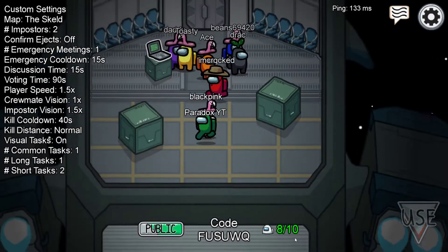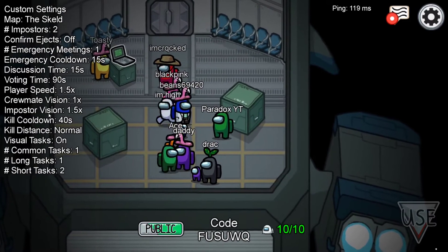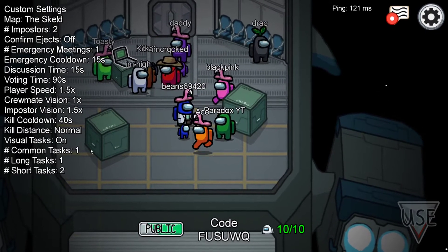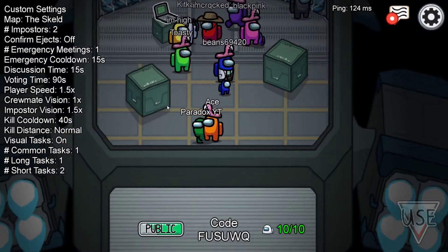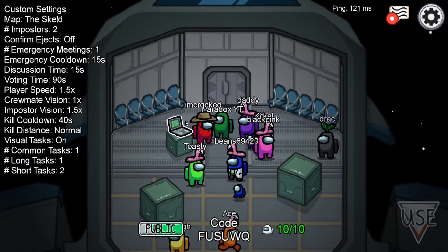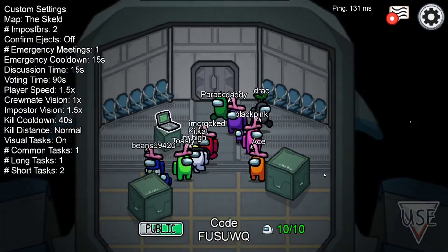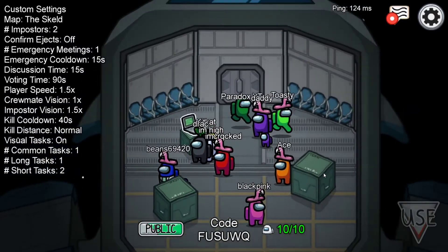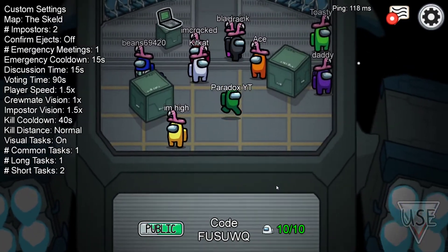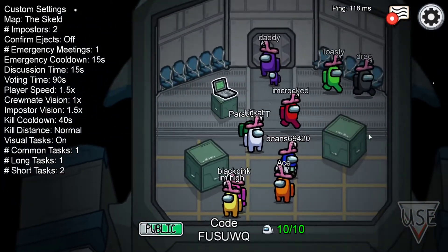Okay, we've got into a game with ten players. As you can see on the right there are a ton of different settings. The main ones are the tasks - you have common tasks, long tasks, and short tasks. The two common tasks on this map are admin card swipe and electrical wires. Everybody will have the same common tasks, so if someone is faking the wrong tasks you can tell they're the imposter.